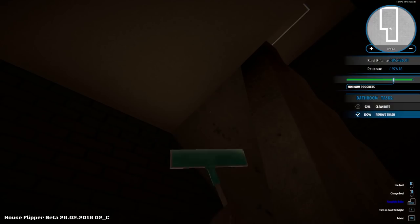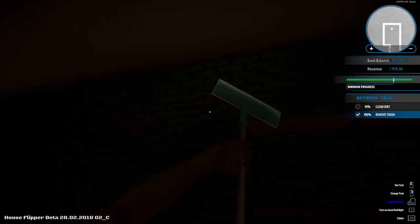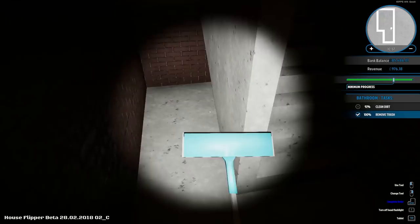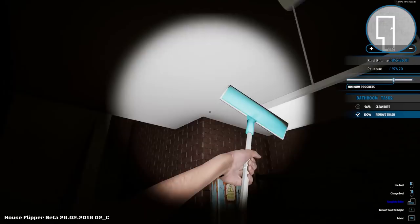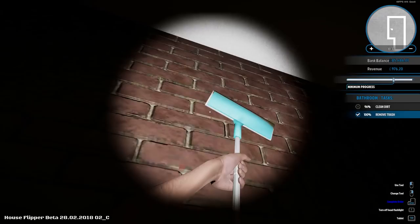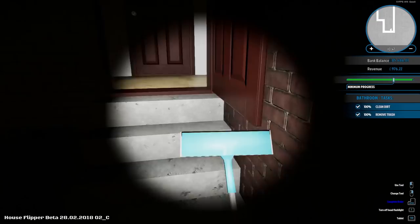Where's the tiny bit of dirt I've missed? I can use my headlamp. Is it C to crouch? Seems like a duck-down feature. I can't find the offending muck. 96% — I think I'll take that. I've gone past the minimum progress bar. It's there! Clean it. 100%! Right, goodbye basement — don't need to bother about you ever again.